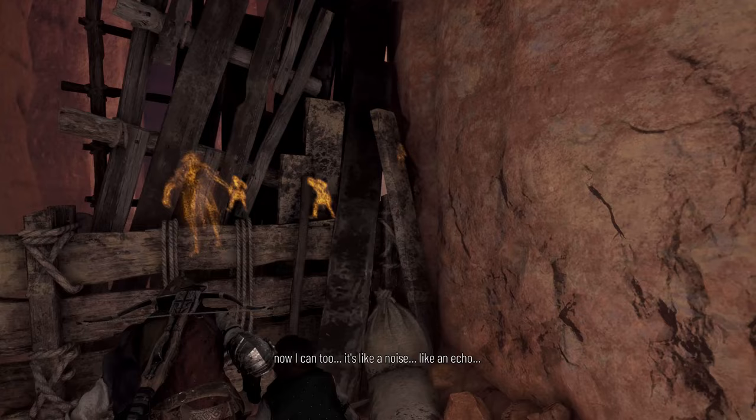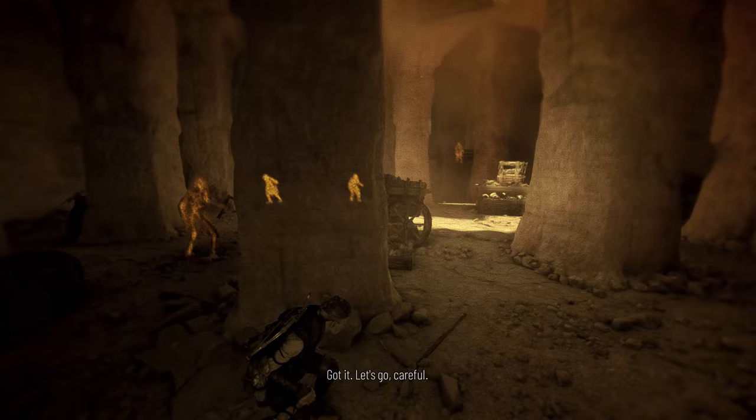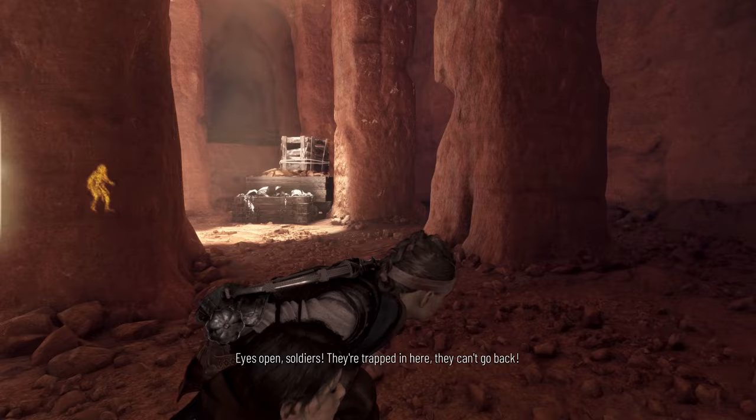Jumping in with tip number 1: you should take your time during encounters and exploring. There is a lot of loot and collectibles you can find within the game, but the stress of some of the encounters can push you into completing areas as soon as possible. So just take a moment to breathe and explore while finding creative ways to deal with the enemies.